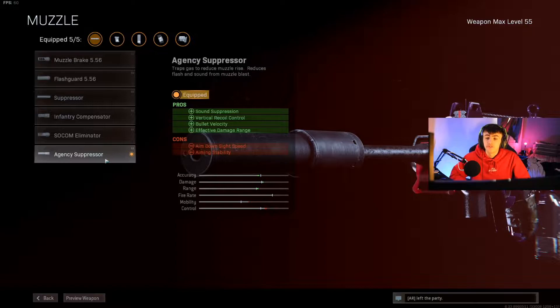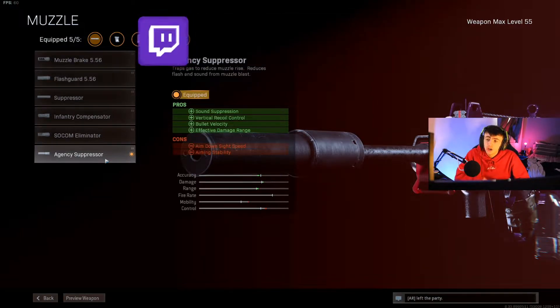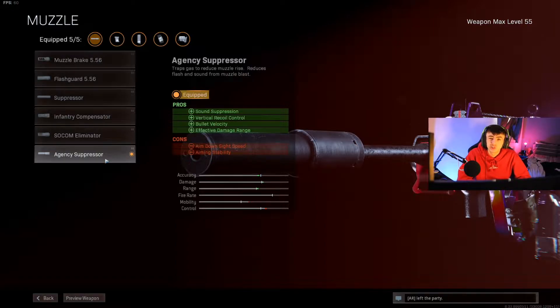The first attachment is the Agency Suppressor. A lot of people have switched to the Standard Suppressor, but I still feel the Agency Suppressor is very good. It takes you off the radar when you're shooting — which you don't want appearing when using a close-range gun. It increases vertical recoil control, bullet velocity, and effective damage range, allowing you to win mid-range gunfights as well as absolutely frying people up close.